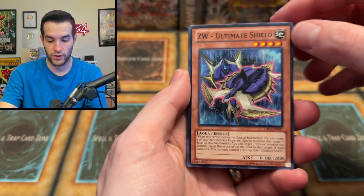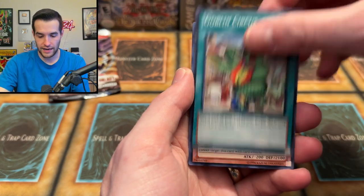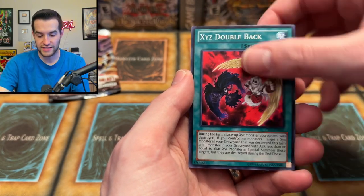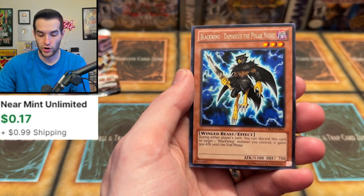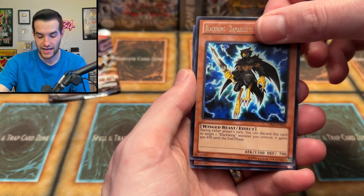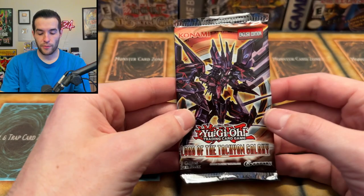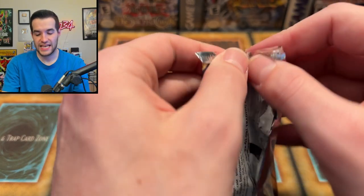We have Ultimate Shield, Goblin Circus, Hazel Flame Griffin, Inari Fire, Spear Shark, Xyz Double Back, Garbage Ogre, Blackwing Damascus, and Mermail Abyss Nose. His nose is from the Abyss. That's the final pack from our first Tempest tin. We have five more to go, plus the Redox Dragon Ruler of Boulders tin.